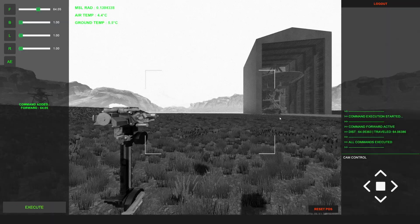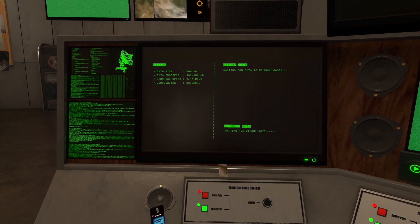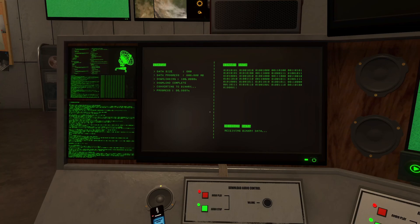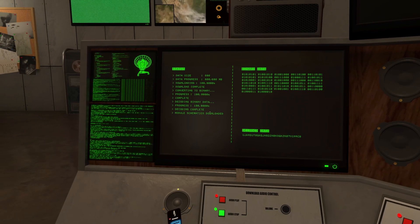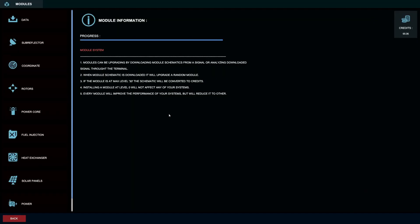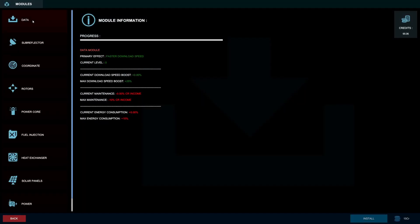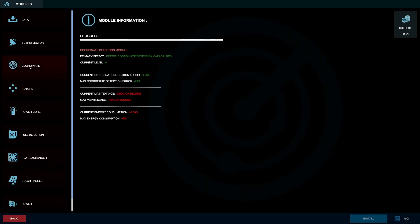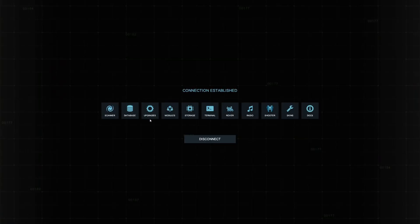That's done - we got 17 and 31 credits, about 48 total. Interesting - a module schematic downloaded. Let's go check that out. It's a cooler module. From my understanding you can install these, but whenever you get credits it takes away a little - you can see it'll take away 0.17 of our credits. Might be worth it. Hopefully we could get one for the coordinates.